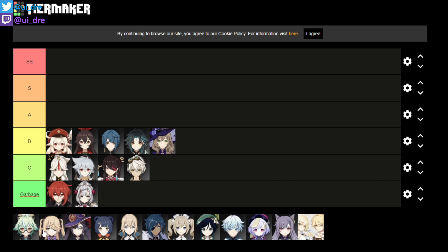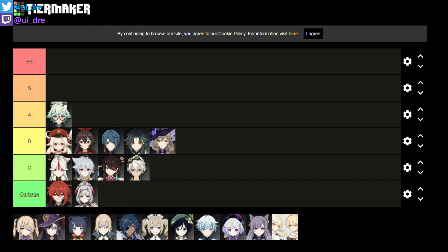Now moving to A tier. Sucrose is a character we don't have too much experience with, but I think he's a pretty good supporter, and because of wind he moves up. Most wind users are actually one tier down except for Venti and Jean. Because of the element, they move a whole tier up. Electro and wind are the best elements in the game because they provide the most utility to the team. That's why we put Sucrose here, but his competition — Jean and Venti — are clearly a lot better.